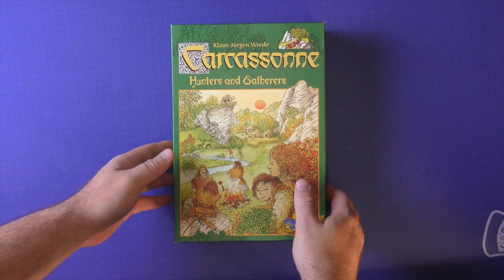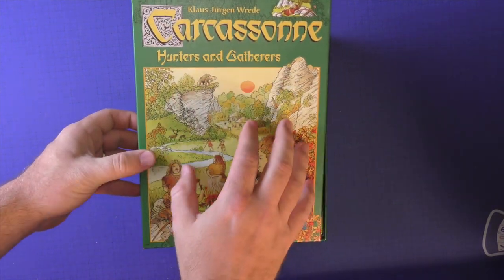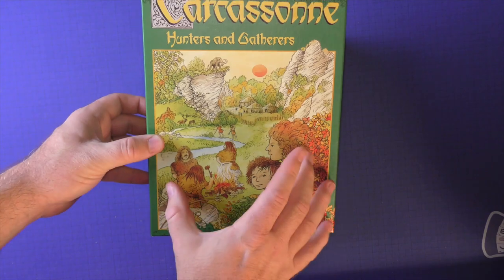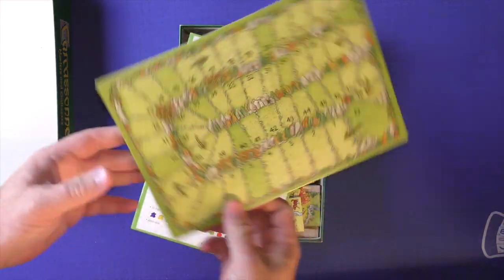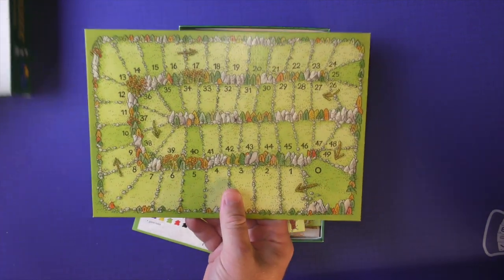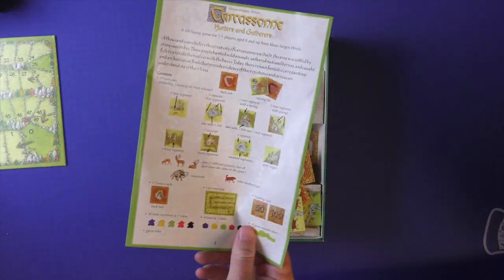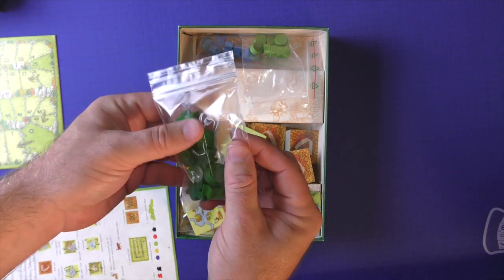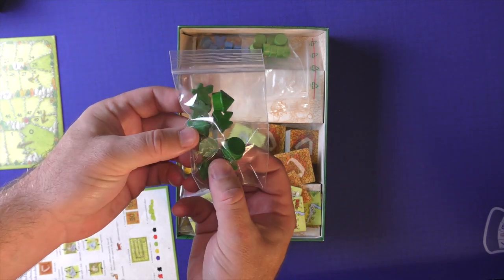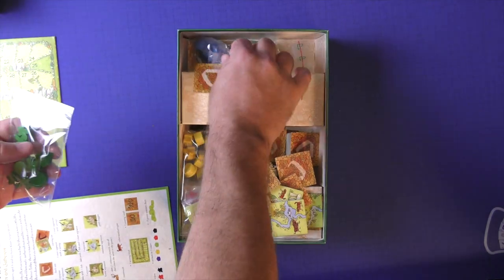Here is Carcassonne Hunters and Gatherers from Rio Grande Games. I'm not crazy about the artwork here — I kind of like what's going on, I just don't like the style. Your mileage may vary. When you open it up, you're going to have a scoring board, which is pretty normal for the old Carcassonne games, a rulebook, different colored meeples, a little hut, and a scoring board.